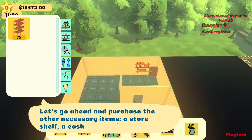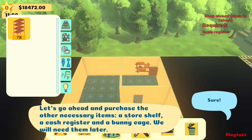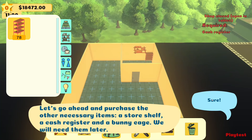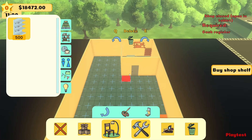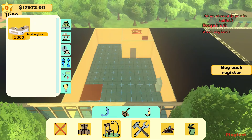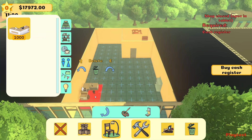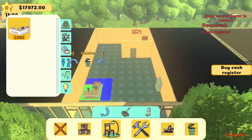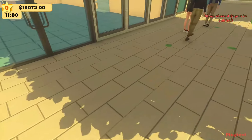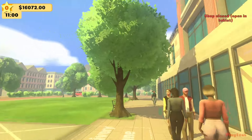Let's purchase the other necessary items: a store shelf, a cash register, and a bunny cage. The cash register needs to go over here — Q and E rotate items, which is nice. We've also got the bunny enclosure placed. And now we're out of build mode.